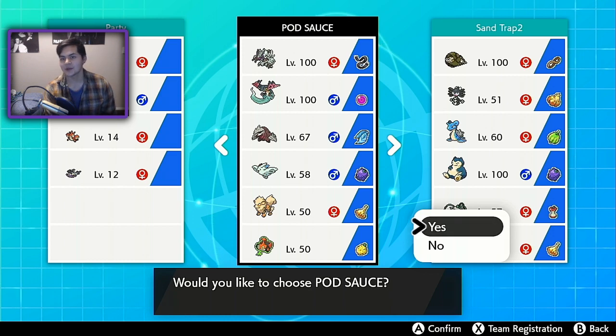If you guys enjoy this, leave a like, subscribe for Pokemon content, and answer my comment question of the day: what do you think is the best ability this season? Mold Breaker could be seen as the best ability because it allows Excadrill to hit Rotom Forms as well as other Levitate Pokemon. And maybe Serene Grace is the best ability. But overall, which ability do you think comes in handy the most?